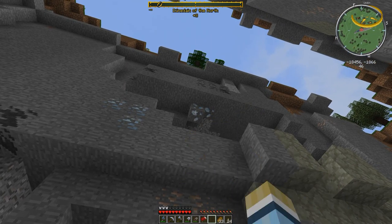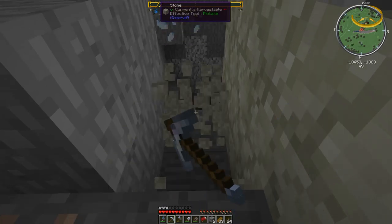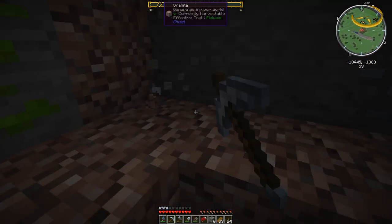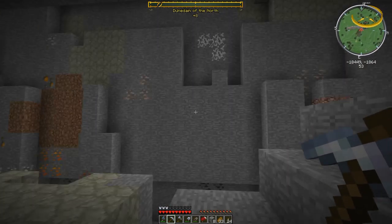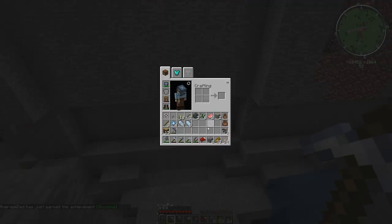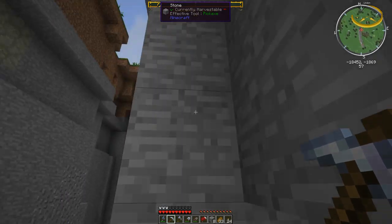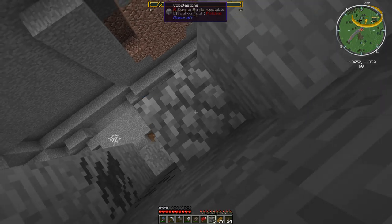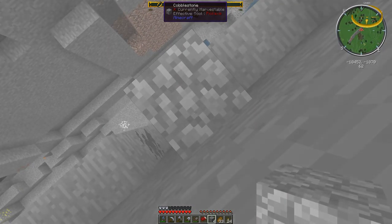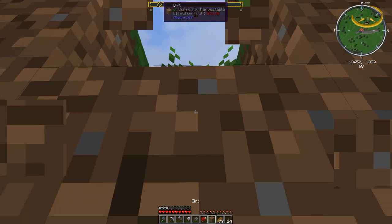Wait — that is charged certus quartz and we need that in the other realm. Now that I've got ender pearls, I think we can make an ender chest. Let's grab this while we're here. This is what we need in the overworld to make our ME system, which we need to make very soon — it'll get all our storage into one basic spot and make it a lot easier to keep everything. By the way, if you look at the sun, it blinds you, which is kind of cool.